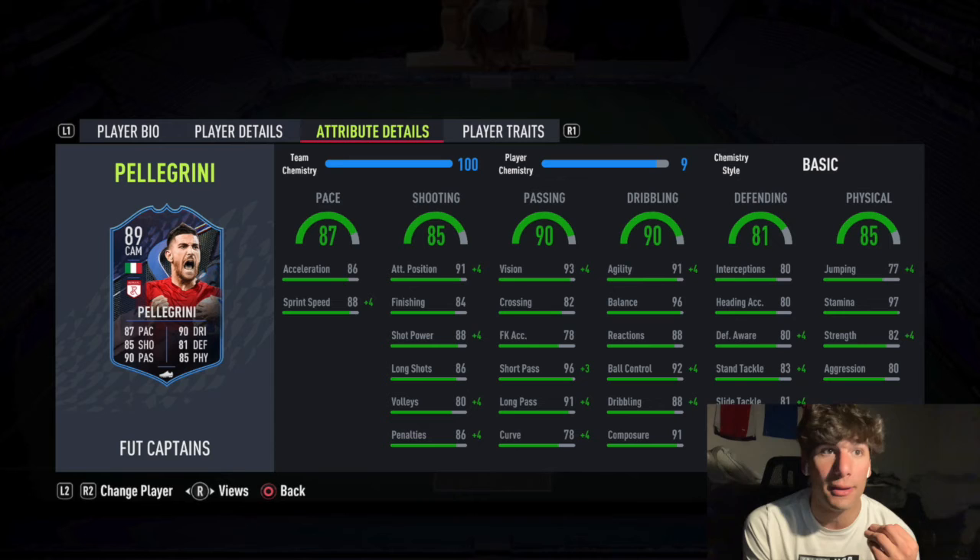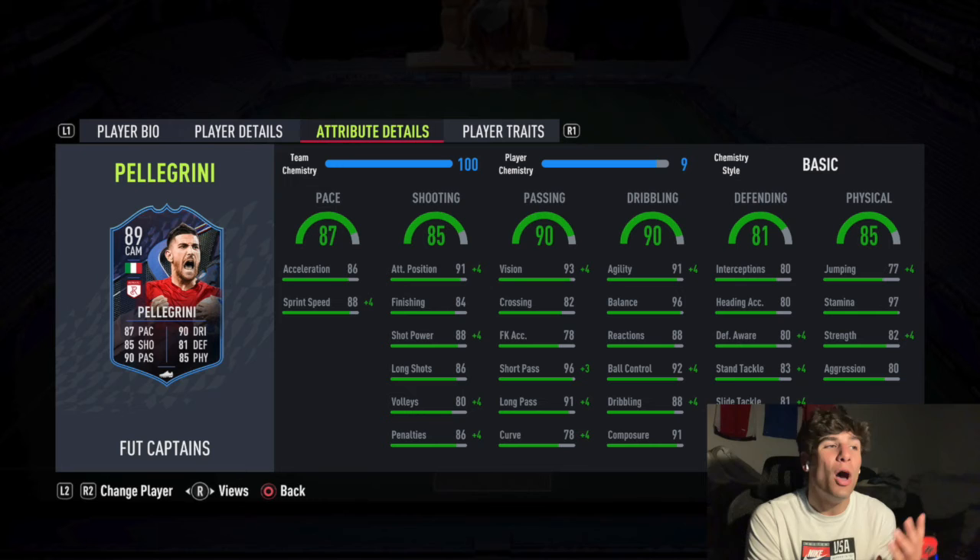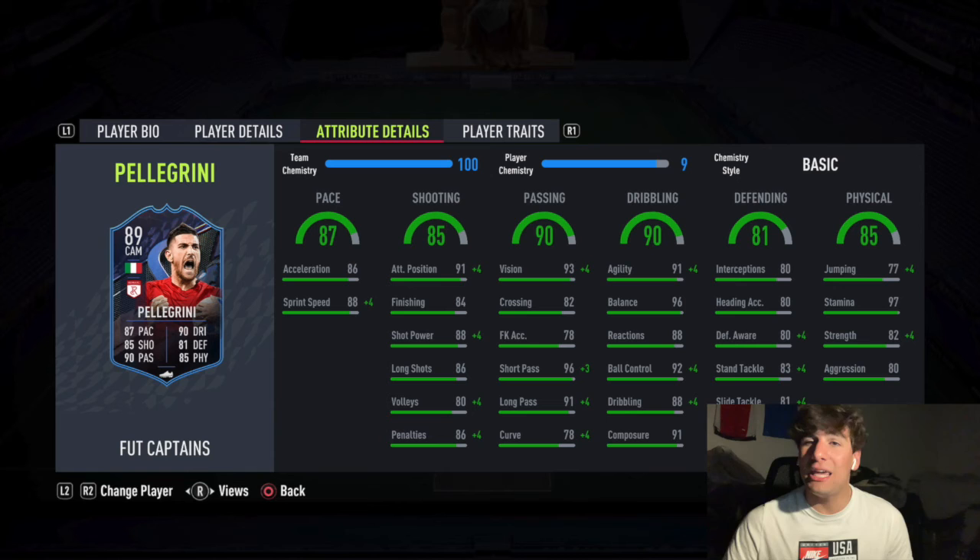I take back what I said about Hunter - Hunter is the best chem style if you're playing him as a CAM. If you're going to play him as a box to box, obviously it's Shadow, and I think all of you know that - pretty self-explanatory. Stamina as well: 97 stamina, so you're going to be able to play him as a shadow or box to box. I wouldn't recommend CDM as much as box to box because you're really going to miss out on the attacking side of this card. But he's got fresh legs throughout - that's what I like about him.